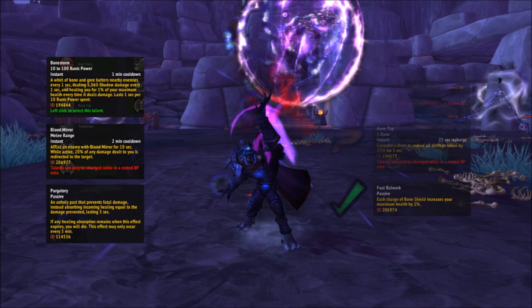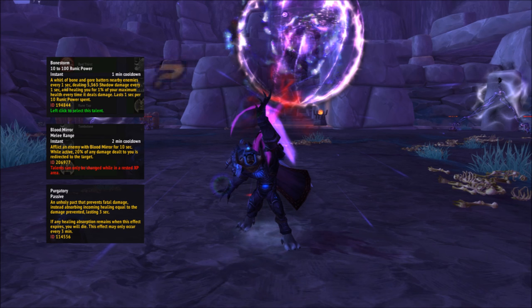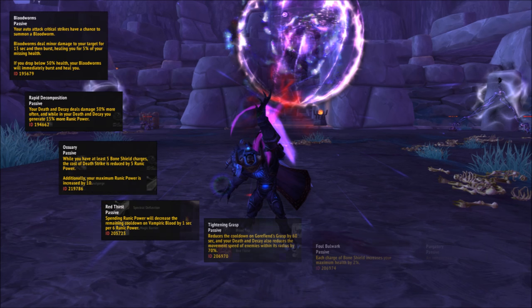The final tier of talents includes Bone Storm, which is an active that consumes all runic power, does damage to everything around you, and heals you up; Blood Mirror, which is an active that redirects 20% of your target's damage back to themselves; and Purgatory, which lets you cheat death for 3 seconds. Purgatory is just too good to pass up, letting you literally be unkillable for 3 seconds. Bone Storm could be amazing if there are lots of enemies, and Blood Mirror has its uses, but Purgatory is definitely the best choice overall.